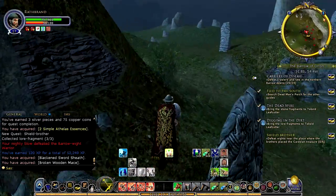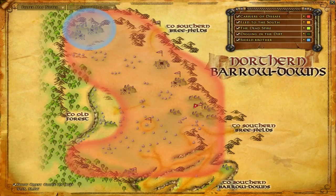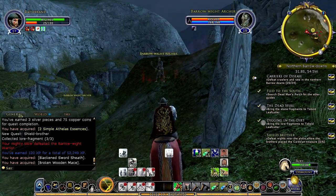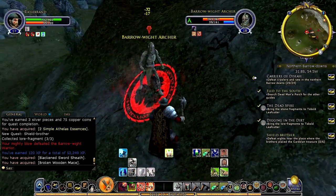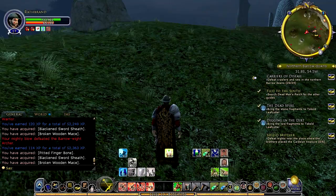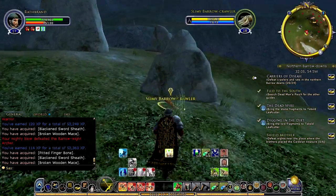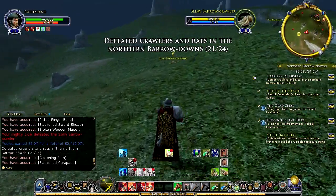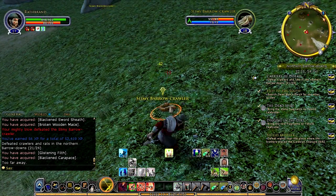And there we go — that's the end of him. Onward we go to victory. This archer doesn't want to leave me alone — I'm sure I could have just run from him but I don't take stuff from anyone, so I'll just deal with him. I only need four more rats and crawlers, so let's take care of some of these guys, because when I head up to handle some of these other quests I can turn this one in too. That's definitely the fastest way to do things — turning in multiple quests at once.